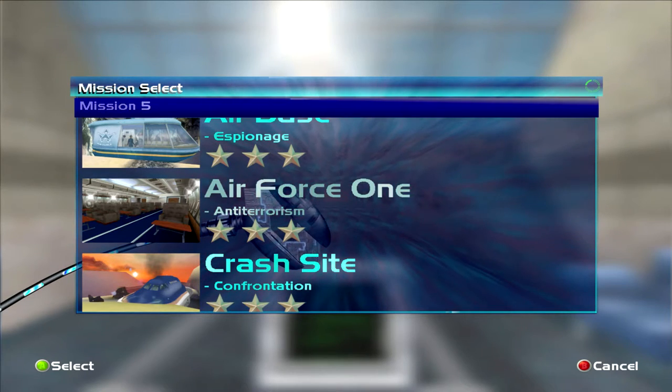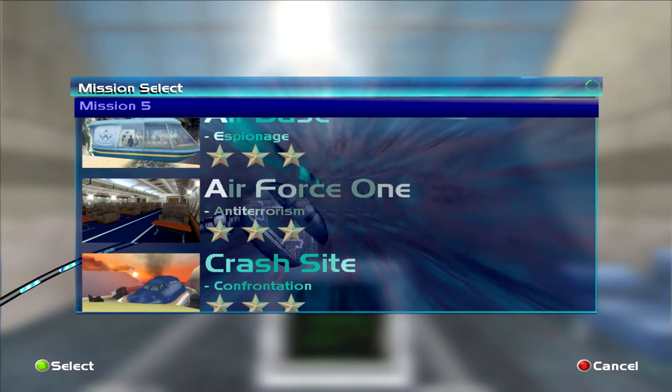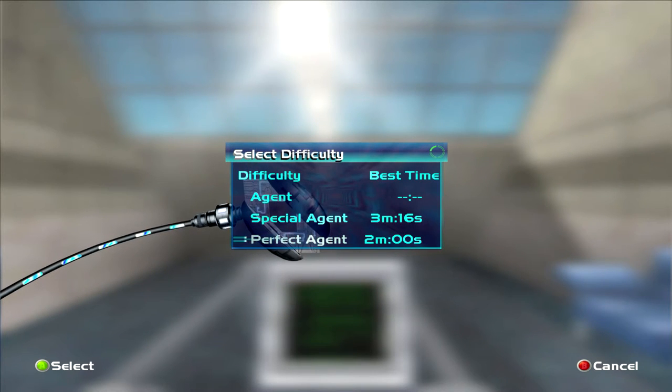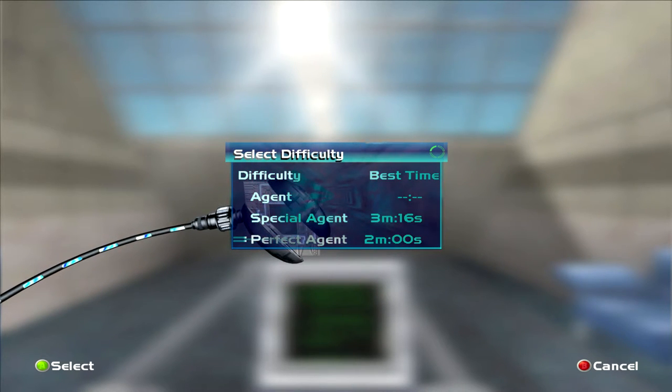This is a guide on how to speedrun Air Force One on Perfect Agent. The time I set in the video is 2 minutes and 1 second, but your target time is 3 minutes, 3 seconds.